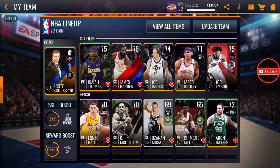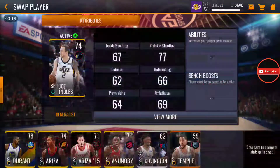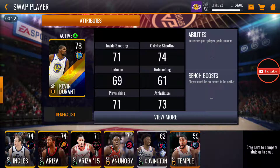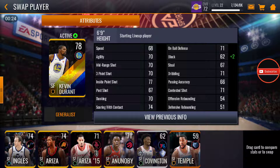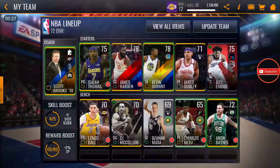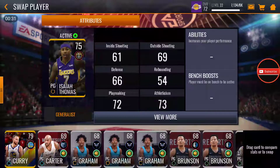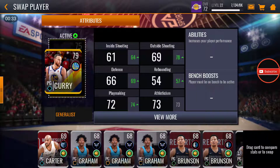What's up guys, I'm back with another video. Today I'm back on NBA Live Mobile and I'm making some upgrades to the team. I got the elite James Harden, but I also picked up other cards. For small forward, we picked up a 78 Kevin Durant — the stats are decent. And for the point guard position, we got a 79 gold Steph Curry.